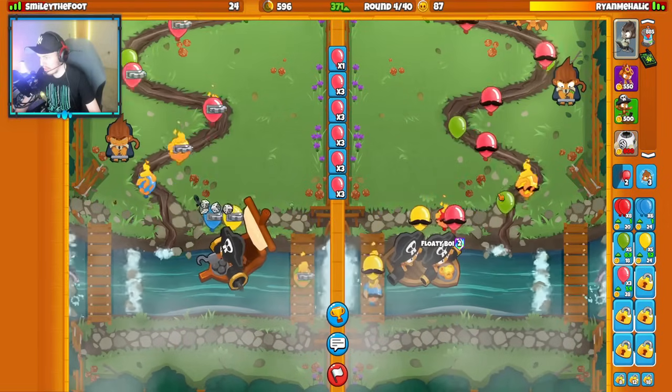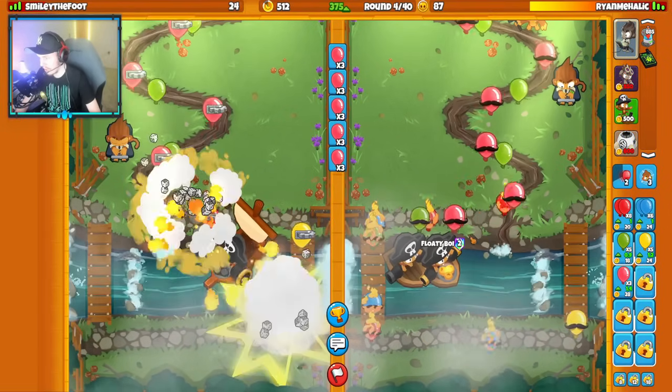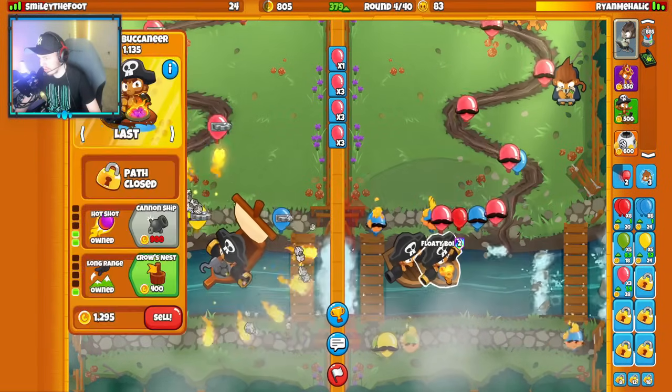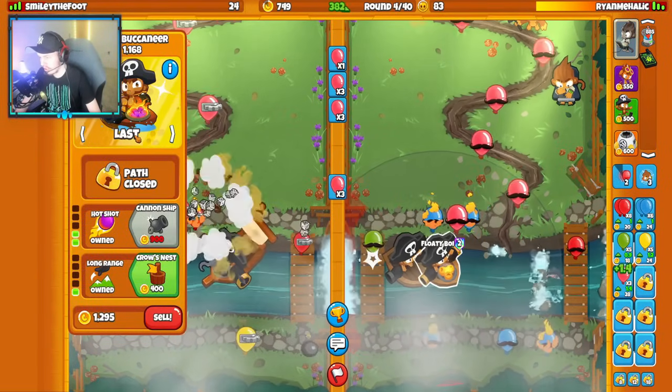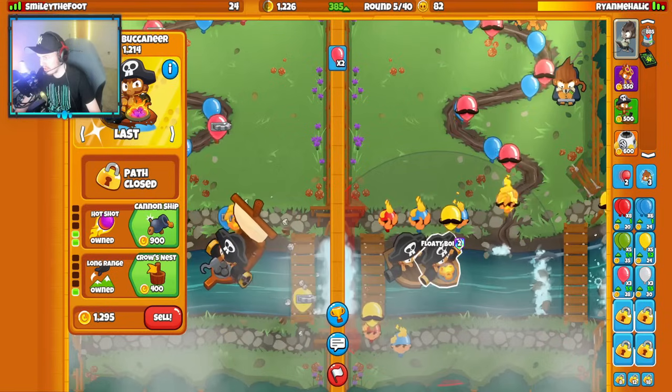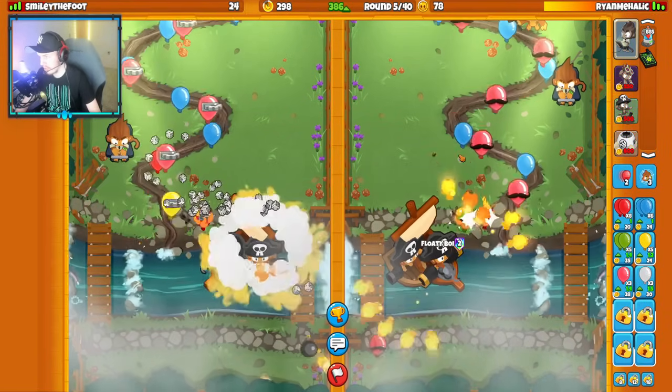We'll get our Cannon Ship up on round 5. I definitely like my start better. We traded a Balloon Boost for a boost, but I'm up on lives on top of that. We've got a much higher life count. We got our Cannon Ship up as well.